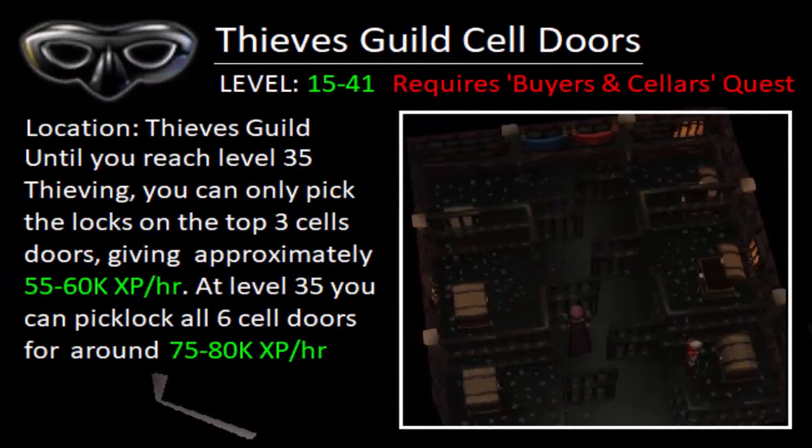For levels 15 through 41 Thieving, you'll want to do the Thieves Guild Sell Doors. This requires part 1 of the Buyers and Sellers quest and is located in the Thieves Guild. Until you reach level 35 Thieving, you can only pick the locks on the top 3 sell doors, which gives approximately 55 through 60k XP an hour.